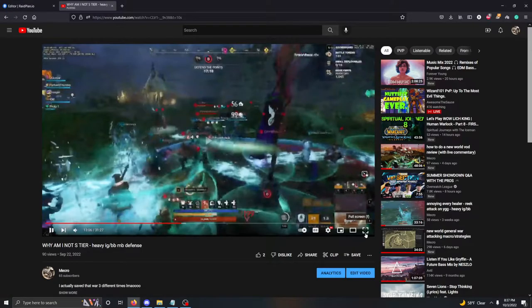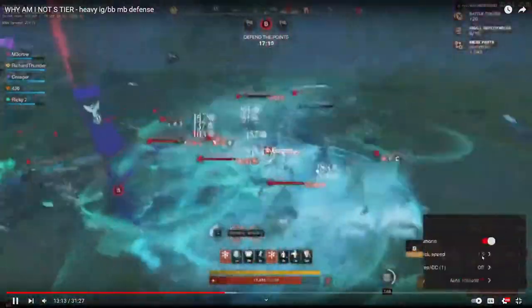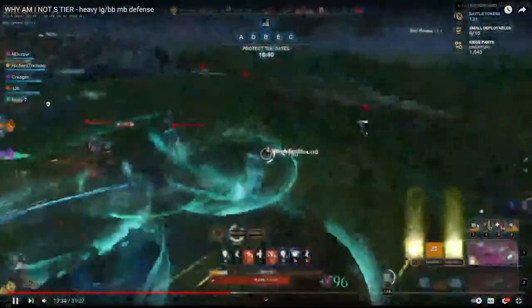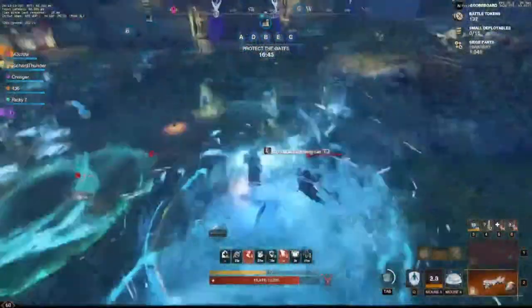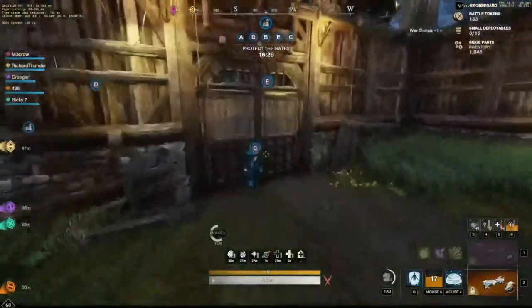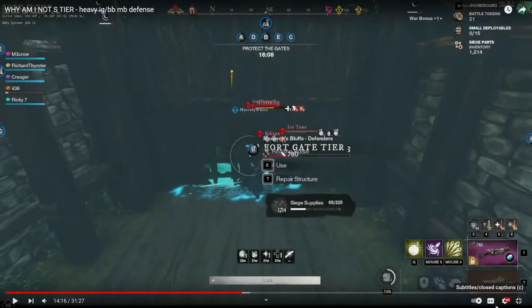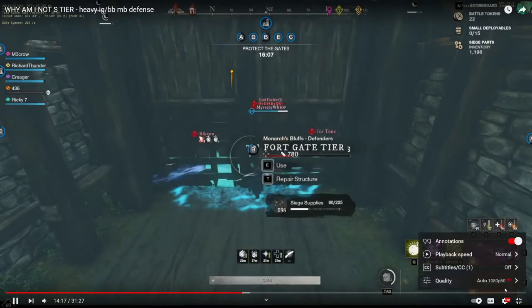I'm going to jump into the gameplay segment where we had a 15-minute fort defense. I'll probably speed this up a little bit because there's not too much to talk about for a while, but when there are plays being made, I'll slow it down. So we lose B as our last point and we're not in a great position. I'm out here trying to prevent people from getting in as soon as possible, but also rushing back because I have to get my siege parts and cleanse-buys before those go down when people break in. I rush over, get my cleanse-buy, get some haste, grab my parts. I'm the only person repairing this fort. They rush in B gate right off the bat, so I commit the parts to repair B because it's so big, and we have this big defender's advantage on this B repair.